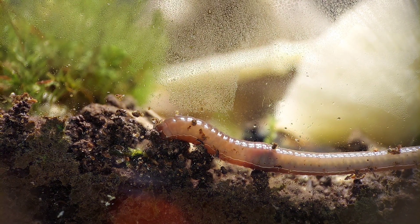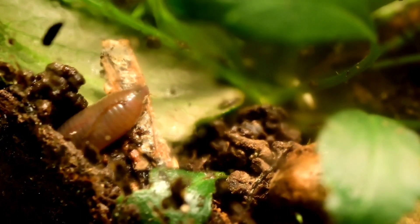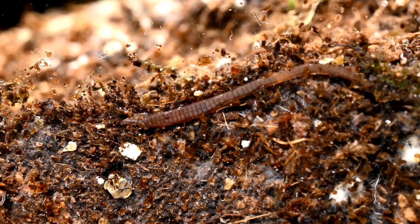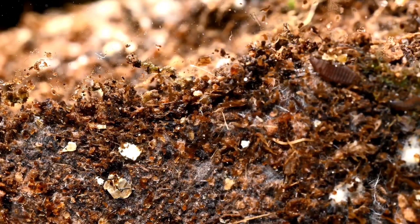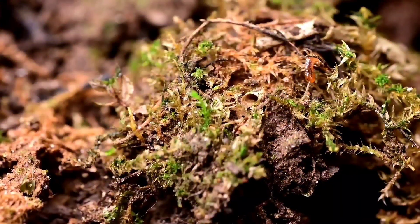There are several large earthworms in this ecosystem. Unless they're right along the side of the glass, they're almost never visible when the light is shining. But at night, they surface, and their appetite exceeds that of any other creature inside. They're unable to tear away at pieces of dead wood, and I think the earthworms have been responsible for much of this loss of moss inside. And like the other creatures, centipedes are a predator for the earthworm, but these earthworms are far too large for any of the juvenile centipedes inside.